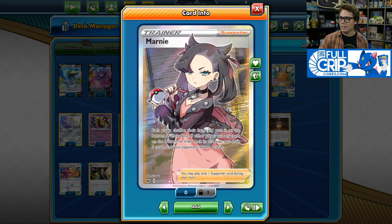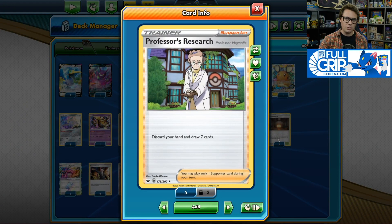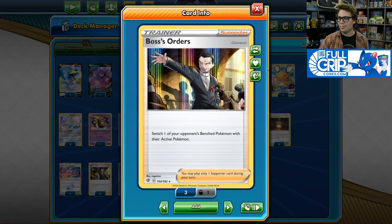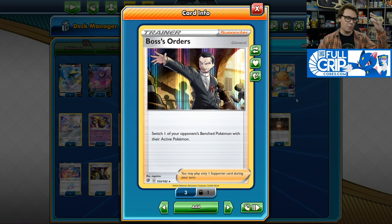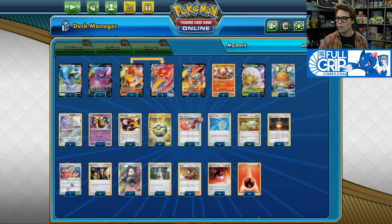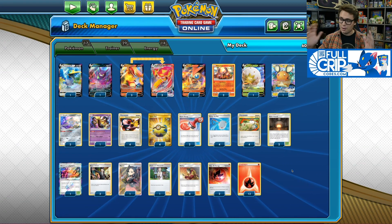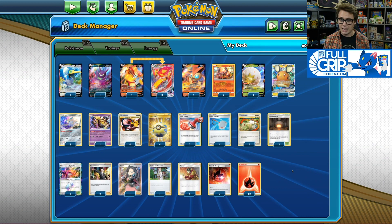We've also got one copy of Marnie and one copy of Research. Sometimes you want a Marnie just to refresh the hand, sometimes you want a Research to dig into the deck. You can bring both of those supporters back with Eldegoss's Happy Match. We do have two copies of Boss's Orders — obviously one of the most powerful supporter cards in the game, allowing you to target down whatever card you want on your opponent's side of the field. This deck has been very strong in my testing so far, so I highly recommend checking it out. Let me know what you think of Sentigoar Scorch VMAX in the comments below.